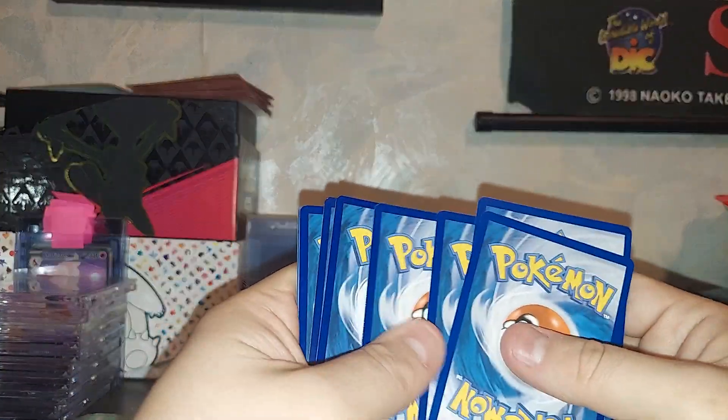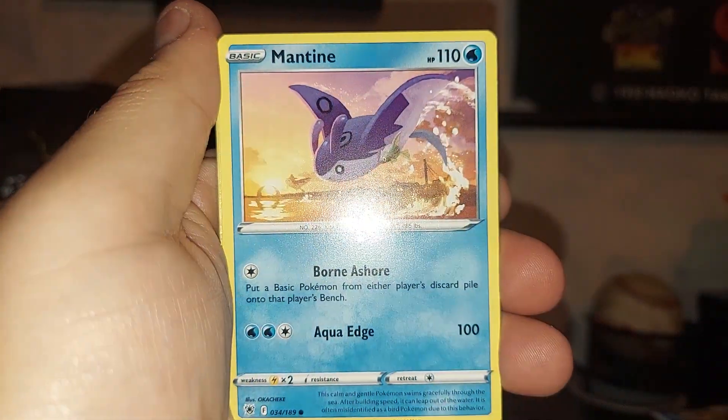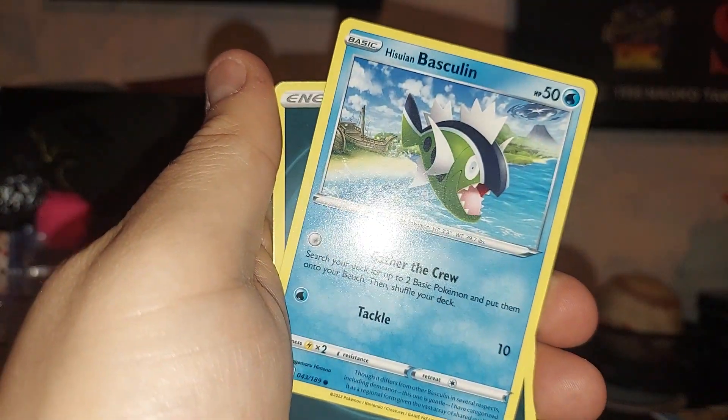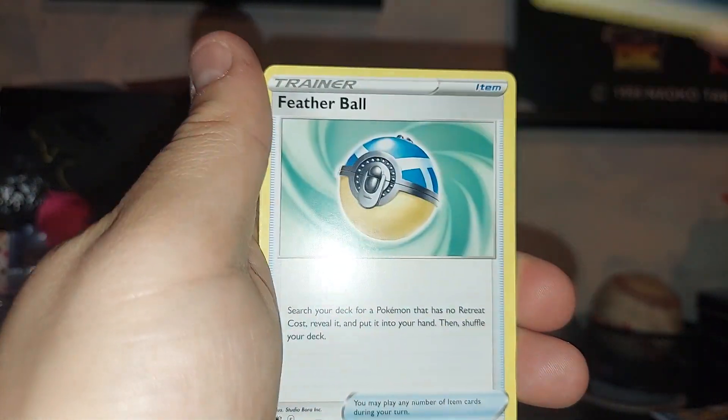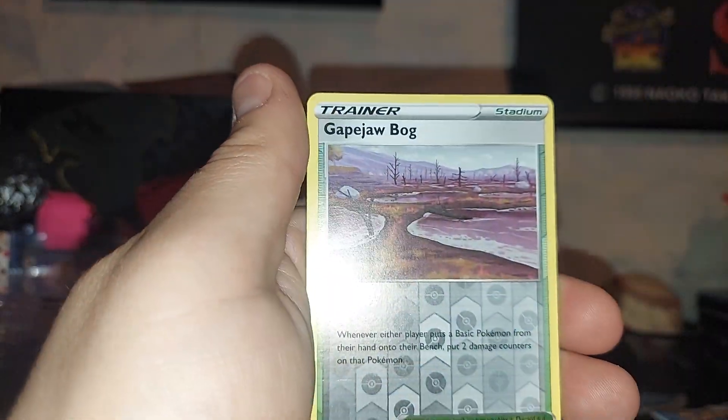I forgot about the back of the card. So we know this is going to be a holo or better, right? Unless it changed. Basculin, Energy, Feather Ball, Whiscash, Sweet Honey, and Samurott.